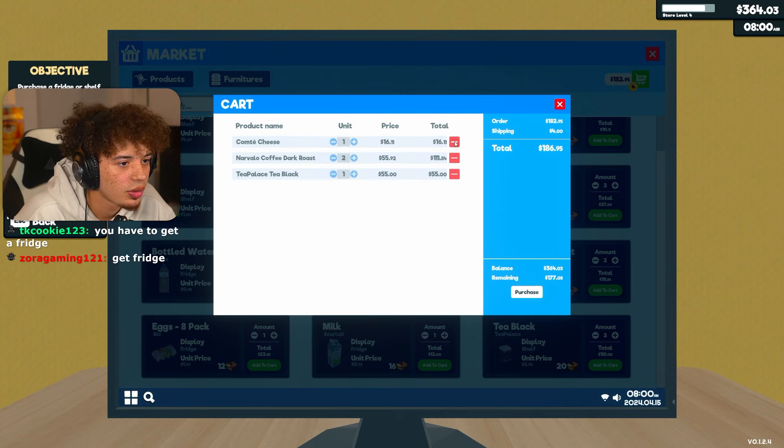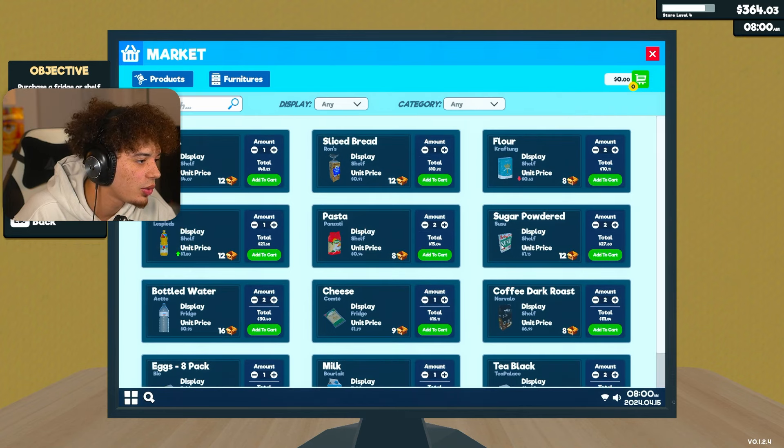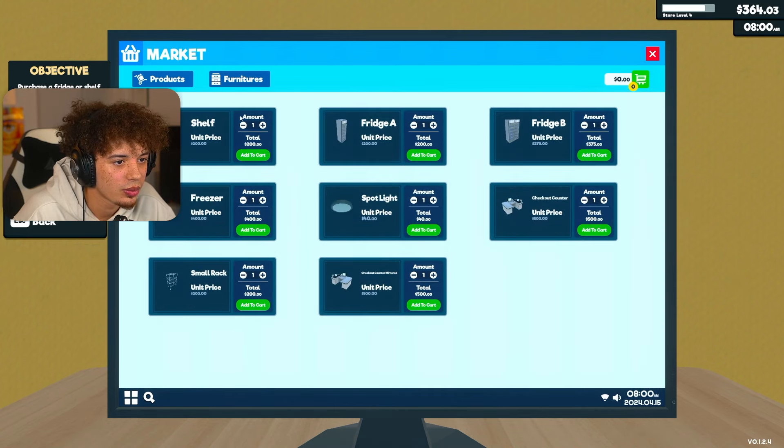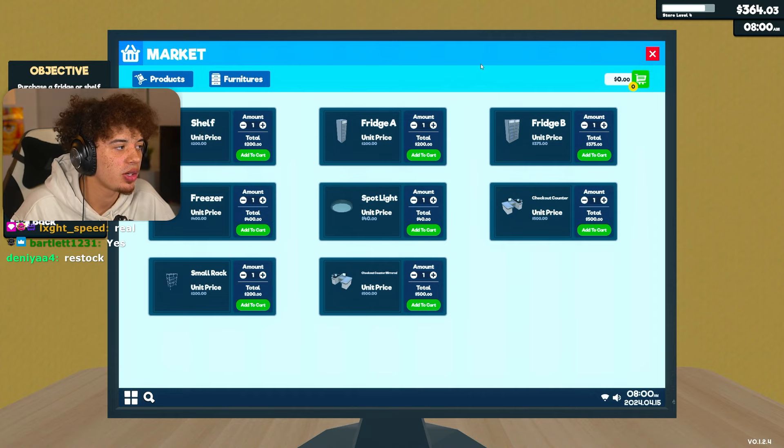Oh wait, we don't have a fridge, huh? We can't do that. Yeah, we do need a fridge. Alright, let's get rid of it - good catch. Literally everything I added had to do with a fridge. Every single one of these are fridge items. So how much is a fridge then? $200. Should we get a fridge? It says purchase a fridge or a shelf. One in the chat for another shelf, two in the chat for a fridge.